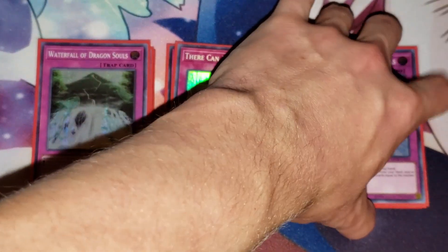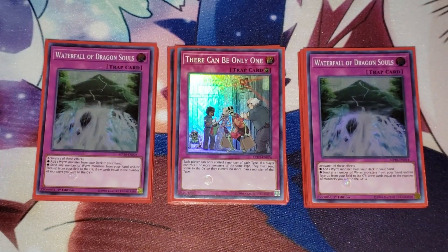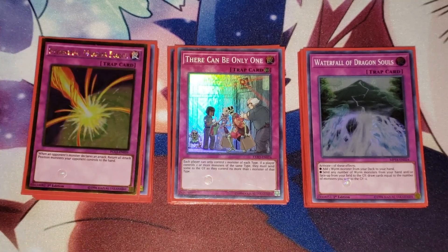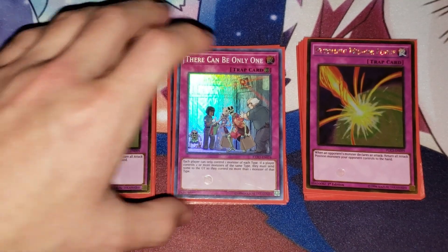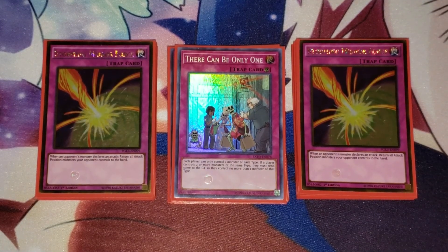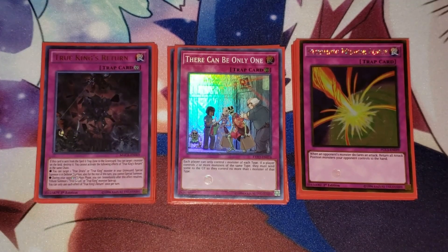I run two Waterfall. These are your searcher cards — sometimes you want the additional search. You can run three copies if you want, I just run two to keep this deck at 40. I also run one Storming, which you probably know — if your opponent attacks, it sends to the hand. It's kind of expected a little bit. Then for my one-offs, one True King Return and one Skill Drain. True King Return does kind of the same effects as Apocalypse, but instead of tributing anything, it revives a True Draco or True King monster.